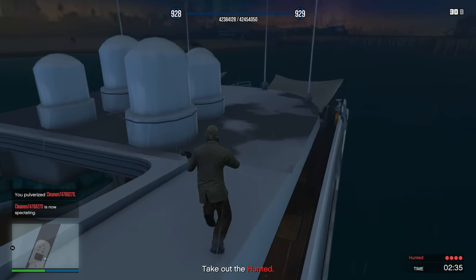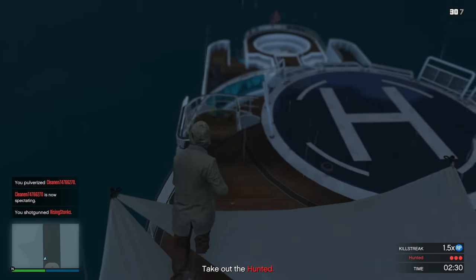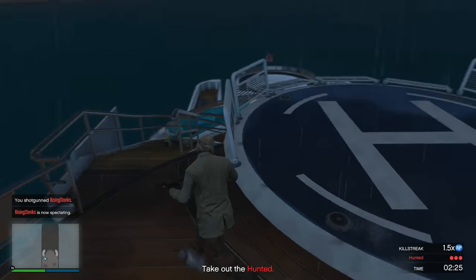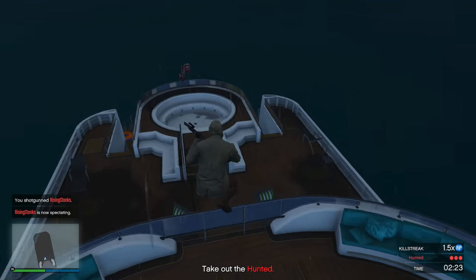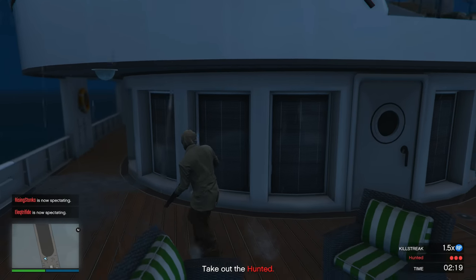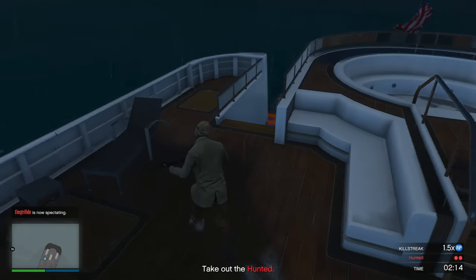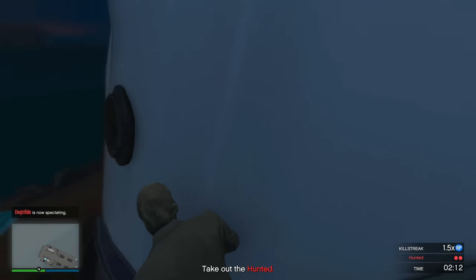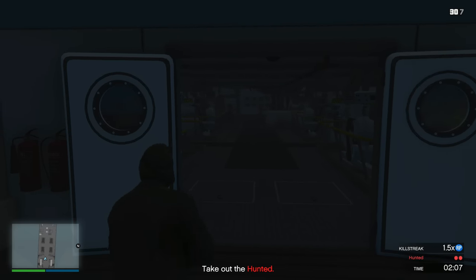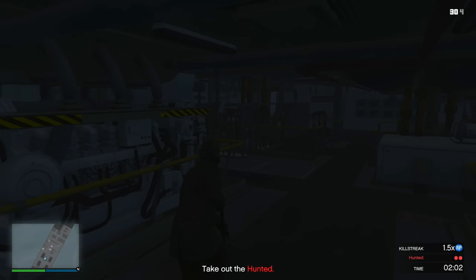The Hunted team has literally no weapons — only a flashlight and a pair of fists. They need to try their best to hide and run away so I don't take them out with my shotgun. If I take all of the Hunted out, I win the round. But if the Hunted survive until the timer at the bottom right runs out, they get shotguns and can chase me down. If they take me out, they win the round. It is easier for the Slasher to win overall.